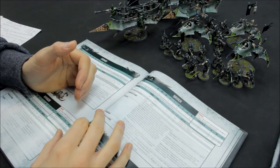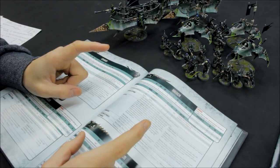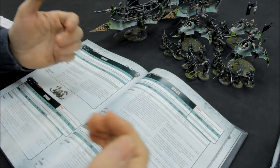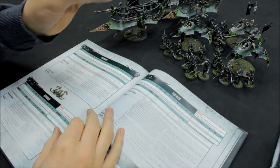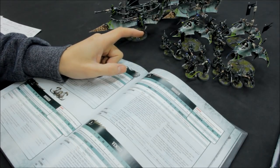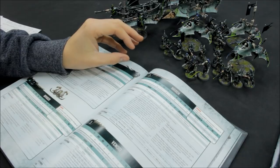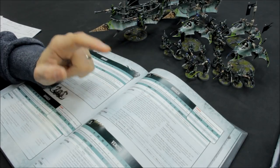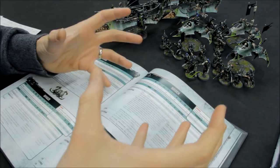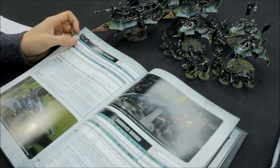Next is an Air Wing detachment which has two key purposes. First, it acts as a major distraction - people say your opponent is going to shoot them, and that's exactly what I want. When they fire at the flyers, they're not firing at the Raiders full of nasty cargo. I want the opponent's attention diverted away from the transports because it's those that are going to grab objectives and move up the board. The Air Wing detachment gives an extra command point, so I get a full 13 command points for the list plus what the Archon is able to harvest.